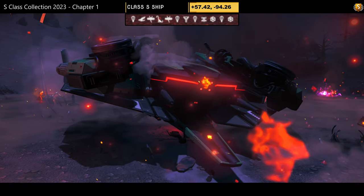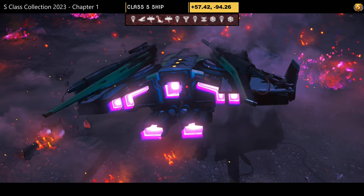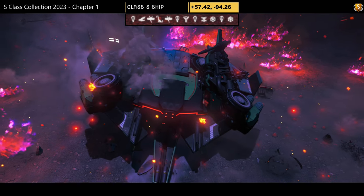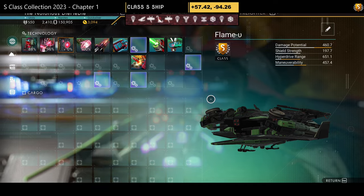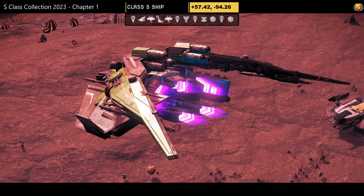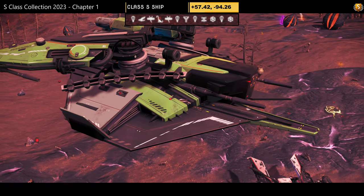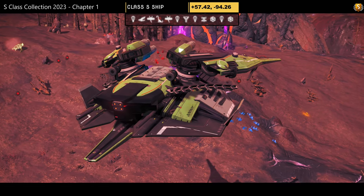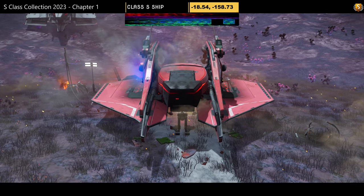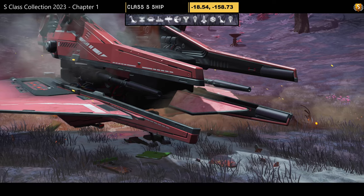Ship number thirteen, previously found by myself. Color scheme: green and white, with under-extenders for thrusters and a nice pointy front. Supercharged slots: three towards the middle but not grouped, and one on the right — not amazing. In the air it depends whether you like skinny wings and the green color scheme.